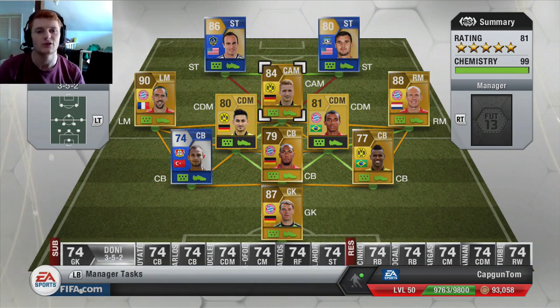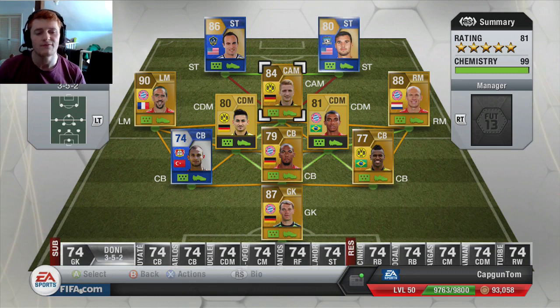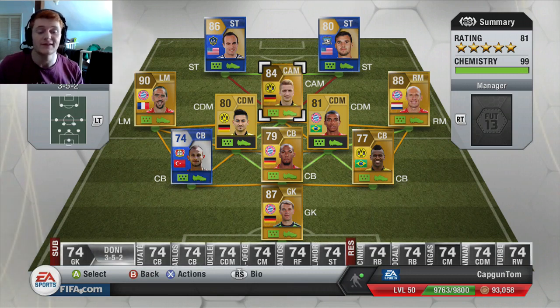If you're looking to buy some Ultimate Team Coins, go and check out FIFAUTOnline.com — their link will be down in the description — a fast, cheap and reliable coin service. If you want to get involved in these videos in the future, go and follow me at CapGunTom on Twitter. When you see me tweet about Pink Slips, get involved, jump in as fast as you can and you may have a chance of being in it.